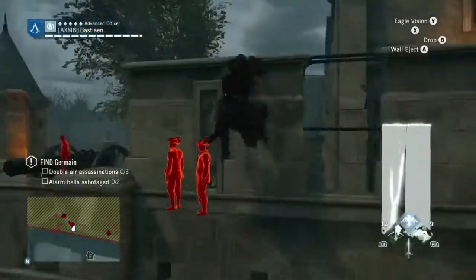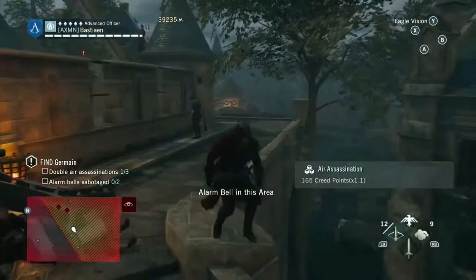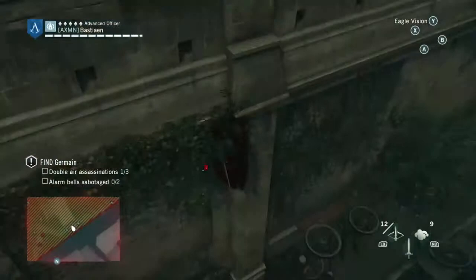The double air assassinations can be a bit finicky. If eagle vision is not on, you can actually check very easily to make sure that both enemies are highlighted. If only one is highlighted, you'll perform a single assassination.